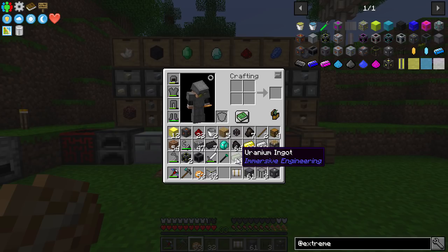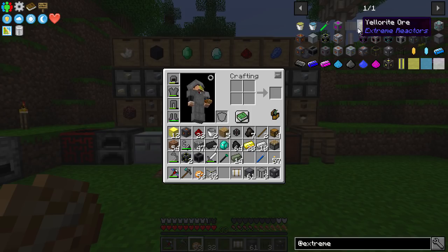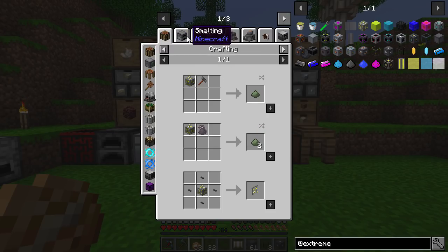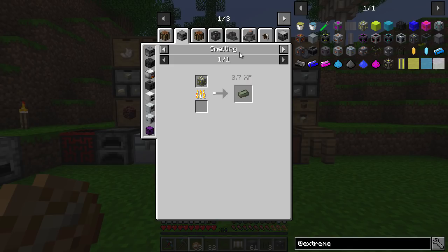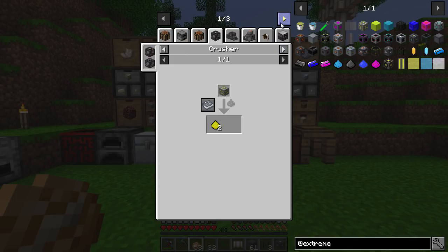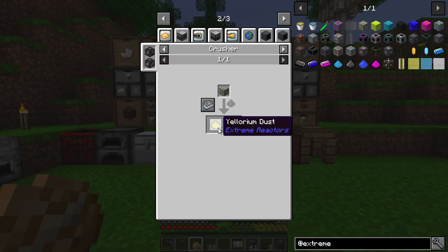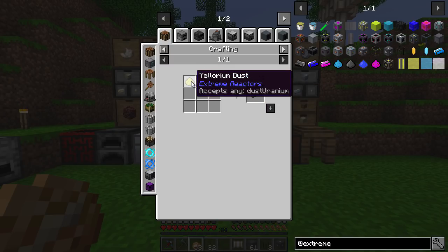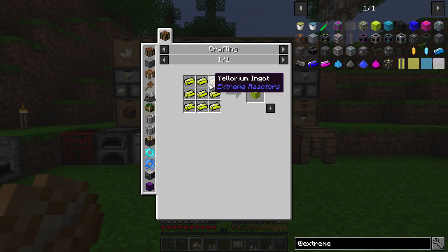And then you'll need some uranium. Usually with Extreme Reactors you'll make Yellorite, which you can see we get from a void ore miner, which is great. And if we look at the uses, you can smelt that into uranium. But you can also pulverize this and make Yellorium dust, and then use that — you can double your output. Usually Yellorium dust smelts into Yellorium ingots like this, and that's what you would usually use.